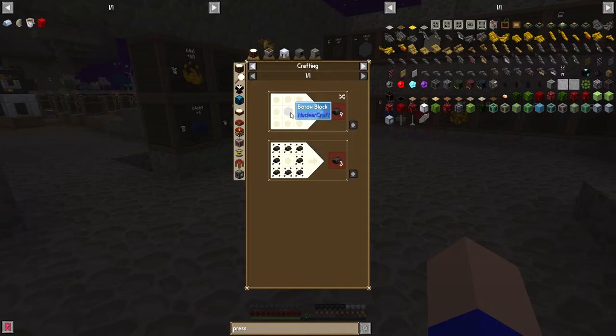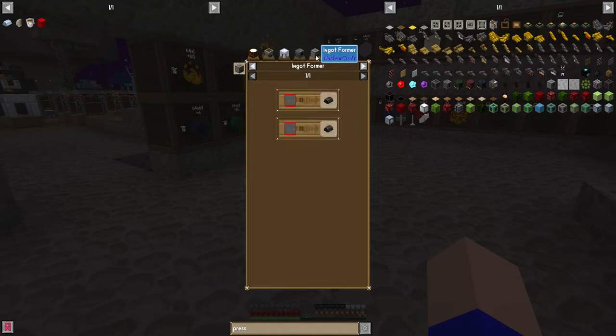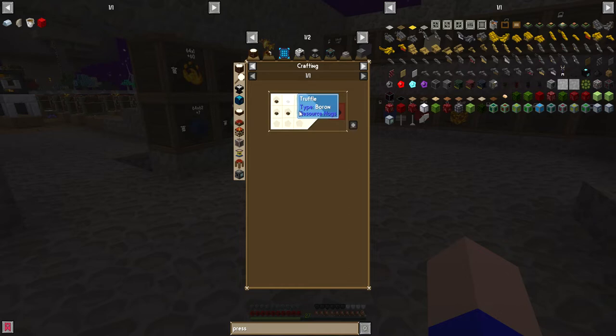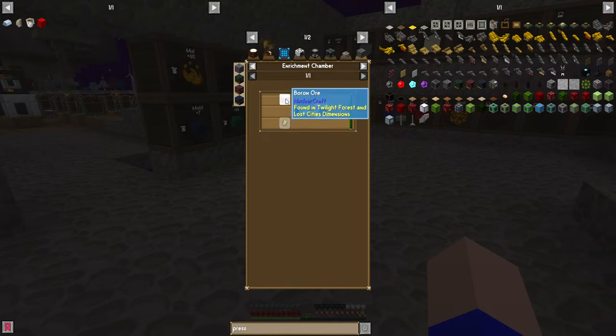And a boron ingot is made from molten boron. Energized smelter, boron dust. Looks like we're going down the pig root here. Enrichment chamber, boron ore - found in the twilight forest and lost city's dimensions. Oh goody, we're going to the twilight forest. I'm guessing we need to mine in the twilight forest then. I guess that's the answer to the question of where we get the nuclear craft approach from - we go to the twilight forest.